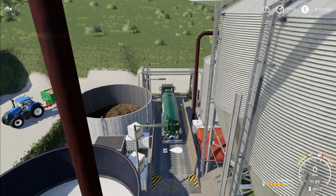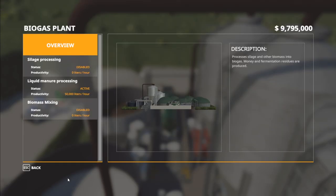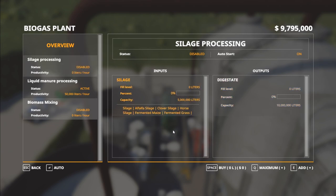I did a test on all three processes — liquid manure, silage, and biomass mixing. For silage processing, it will process silage at 50,000 liters per hour into digestate. For every 1,000 liters of silage you put in, you get $720 and 500 liters of digestate. For liquid manure, it's 1,000 liters in for $540 and 750 liters of digestate.